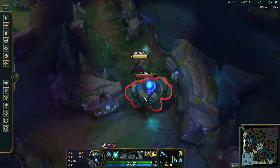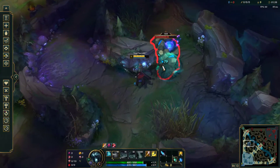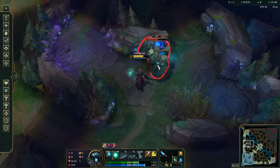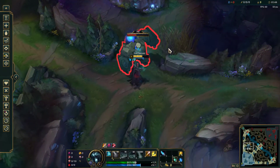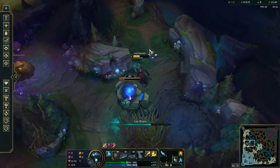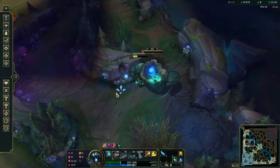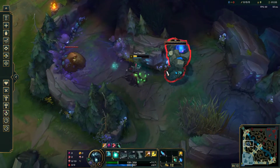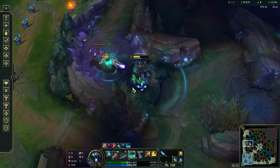Another thing you want to make sure you do with Karthus is weave some autos in while you're kiting. Make sure you are kiting — you're a ranged champion, so just kite it around and use your Qs. Every two Qs is a good amount to fit in an auto.